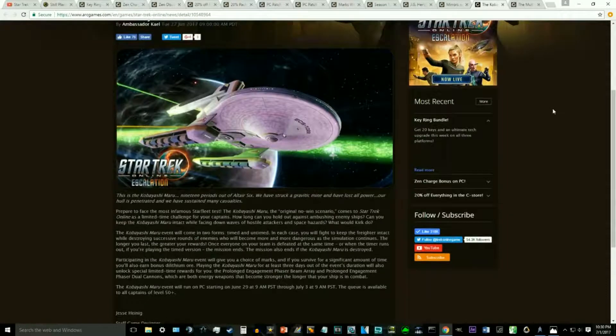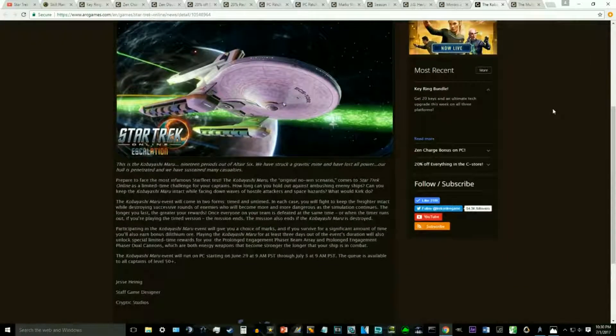We have the Kobayashi Maru event on the PC. Those of us who have been waiting for that scenario to come back, we do have the original — the Kobayashi Maru. It's very nice; it actually starts out with the line from Wrath of Khan: 'This is the Kobayashi Maru, 19 periods out of all tier 6. We have struck a gravitic mine and have lost all power. Our hull is penetrated and we have sustained many casualties.' It's the first thing you hear when it starts up.